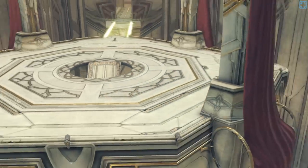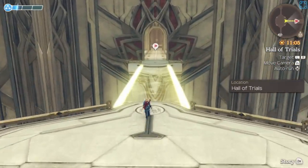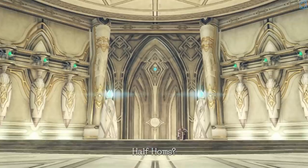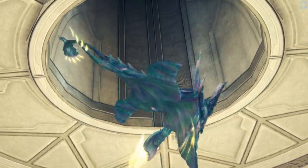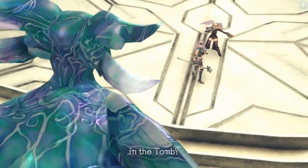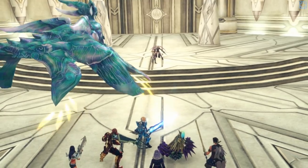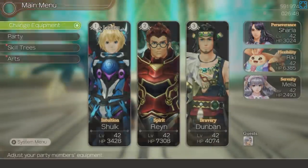We passed the test. I feel like I could have a Melia, Shulk, and someone-else party. Oh, time to find out if we can do this without Sharla. Can I save real quick? Nope.